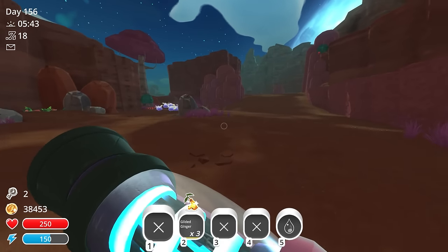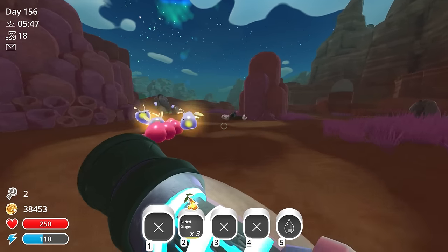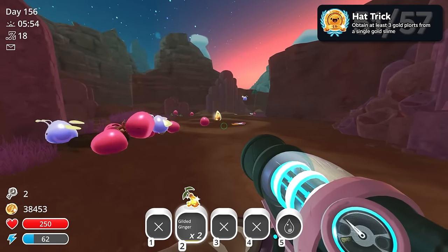Now that was done, I finally went on the hunt for a gold slime. The gold slime is one of the rarest slimes in the game — roughly a 1 in 200 chance of spawning. Finding it is — never mind, he just spawned out of nowhere. That's so good.